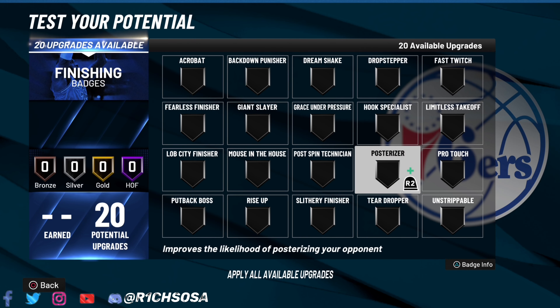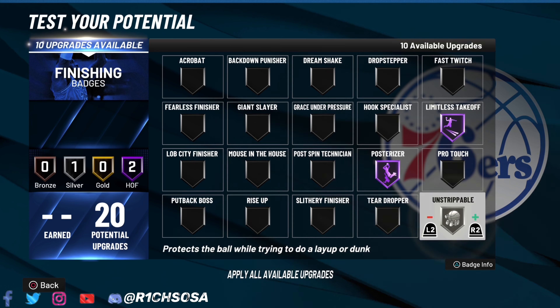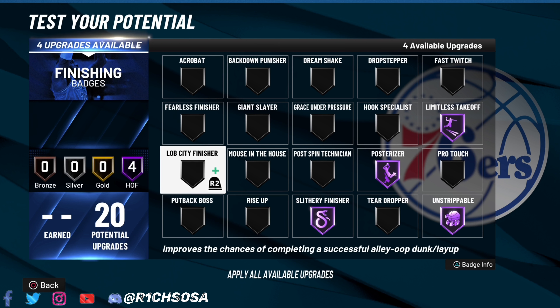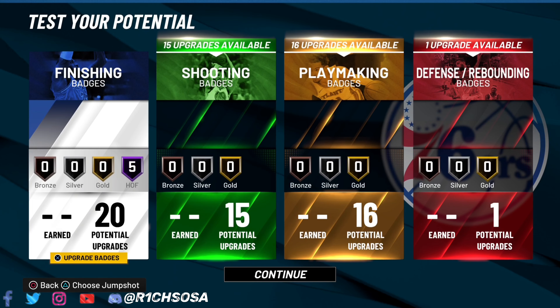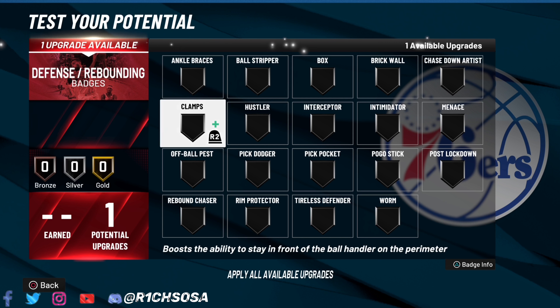We get 20 finishing badge points, which means you can get a perfect five Hall of Fame badges for finishing. For me, I'm going with Posterizer on Hall of Fame, paired up with Limitless Takeoff. I'm also adding in Unstrippable, Slithery Finisher, and Fearless Finisher — you can go gold or Hall of Fame on Fearless Finisher if you want to spread the wealth. A lot of these badges are paired up with each other, which is why I set them up this way.